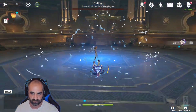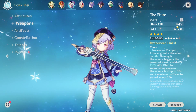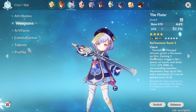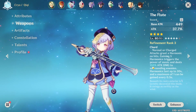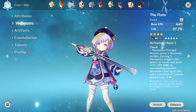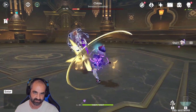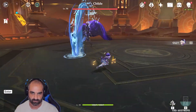Now let's go to the weapon. I've got a triple-refined Flute, which gives you attack on top of attack. If you don't know what the Flute is, it has what's called Chord. Normal or charged attacks grant a Harmonic on hits. Gaining five Harmonics triggers the power of music and deals 150% attack damage to surrounding enemies. Harmonics last up to 30 seconds, and a maximum of one can be gained every 0.5 seconds. So every 30 seconds you're blasting 150% attack damage to everything around you. This is beyond busted, and I think it's super fun.